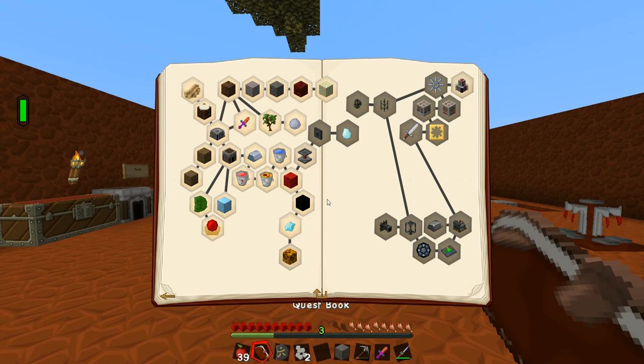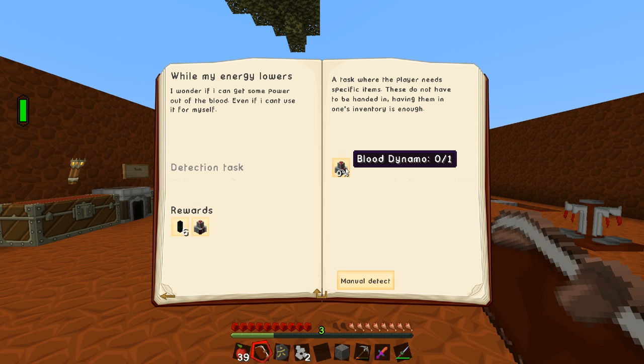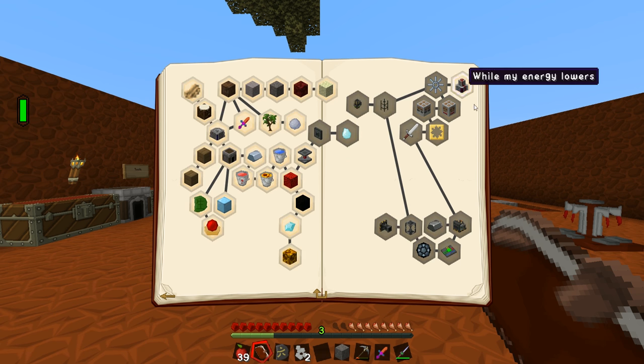What I want to work on in today's episode is the top right hand corner of the quest book. The first quest wants us to make the blood dynamo, which is a device that allows us to turn life essence — that massive ocean of liquid — into redstone flux, which we can use to power some of these machines down here to start getting better tools and armor. This also answers why none of the mechanism stuff is working.